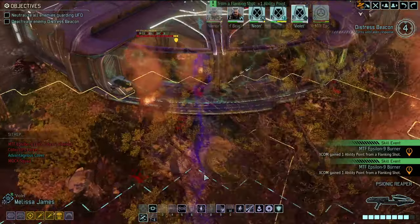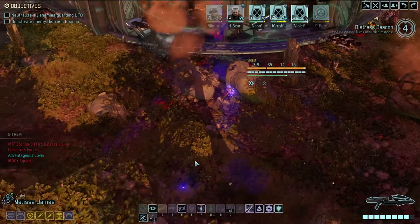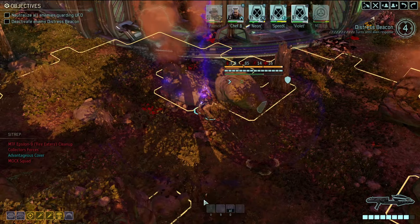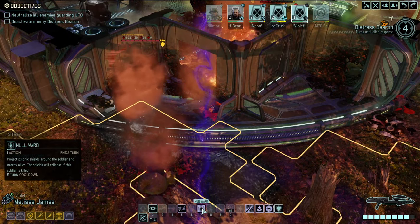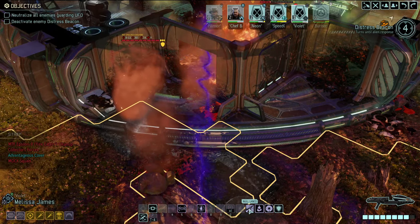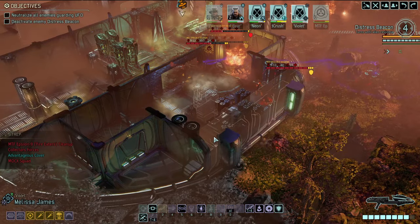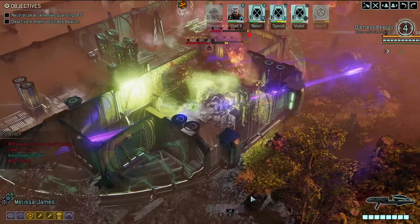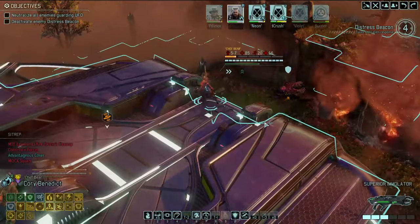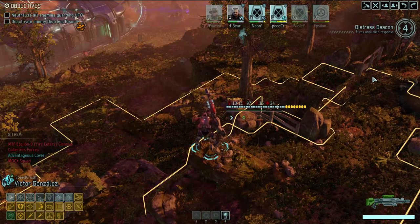Violet finds a double cover location — amazing. No eyes on anything from there — that's fair. Void rift does 8-11 damage but null lance does 13-16, so going with null lance. Boom — beautiful. Speed Crush reloads and moves into position for next turn.